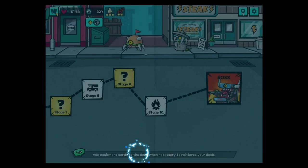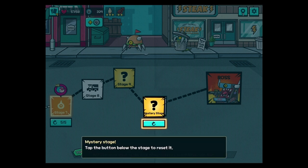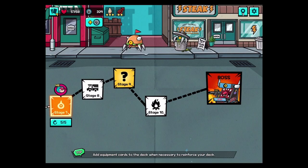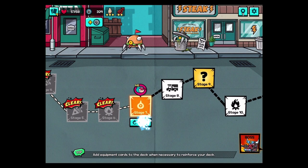I could have still recovered 8 HP. Mystery stage — you can change the stage by using badges. All stages except the boss stage will be available. Use this chance strategically. Tap the button below to reset. I can reset for 20, but I don't really care to though — we'll try it. It's the same thing.